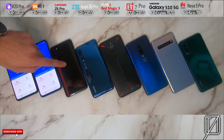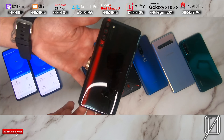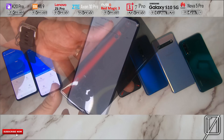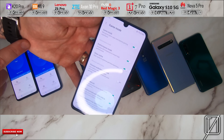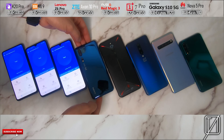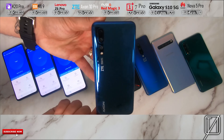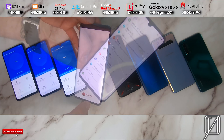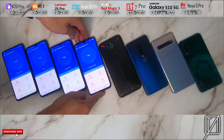I'm going to go ahead and jump into AnTuTu as well. Then we have the Lenovo Z6 Pro, which also has 8 gigs of RAM and a Snapdragon 855 chipset. It does have a performance mode known as game mode to boost it a bit, and we're going to jump into AnTuTu. Then the ZTE Axon 10 Pro has 6 gigs of RAM and a Snapdragon 855 chipset, with no performance modes, so we'll jump straight into AnTuTu as well.